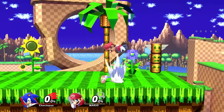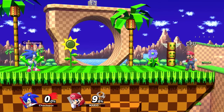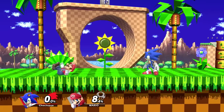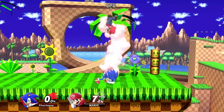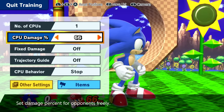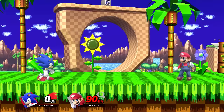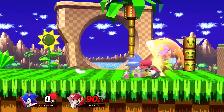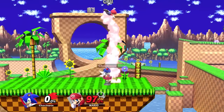As for Sonic's throws: up throw is your primary combo starter. Down throw uses the spin dash and knocks back, so you can tech chase after it. Forward throw is decent, and back throw is his strongest — probably a good kill option at higher percents. The primary reason you'll use up throw is because it combos really well at low percents into a neutral air or up air where you can start to juggle. At high percents, you can chase with the spring jump and then do an up air — spring jump is quicker than doing a double jump. You can do up throw, spring jump, neutral air as well.